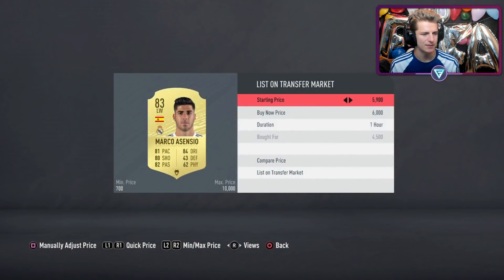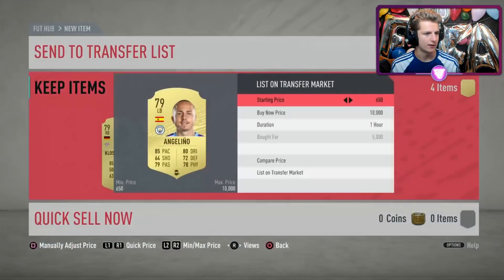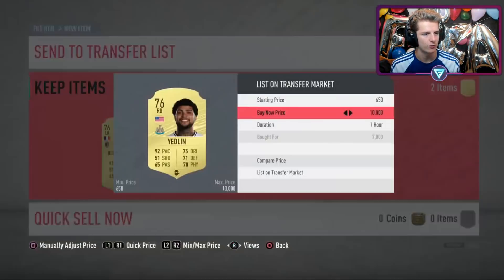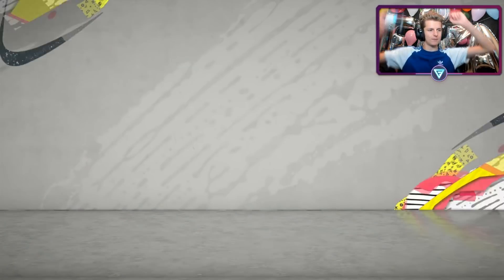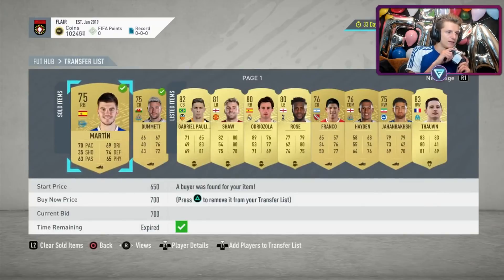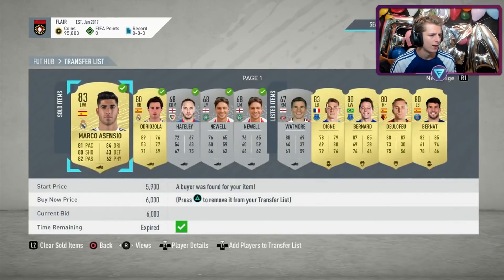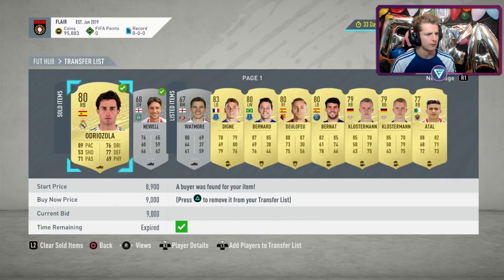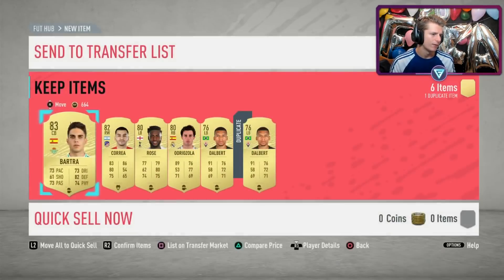Got an Asensio — someone had this card listed for three days. Munier at 6k, Rose at 6k — nice little deal. Angela at 6k. Even if we only make 1k on them, after taxes that's 700 coins but still not bad. Yedlin's nice, can sell for max. Fio Hernandez at 8k — not too bad. A few more deals and a few things sold on — flooding the club with some golds to get extra coins.